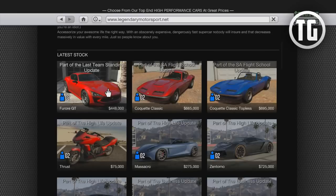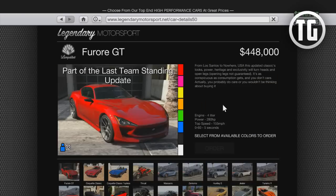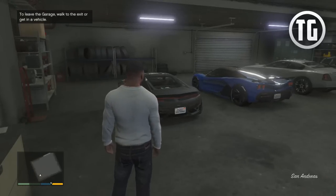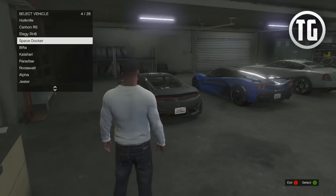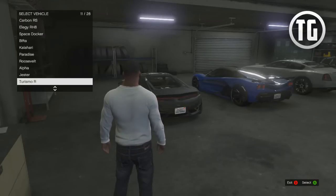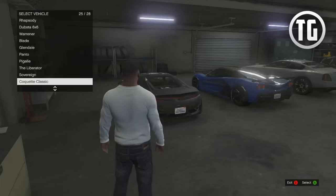To start off, the Furor GT can be purchased on the LegendaryMotorsport.net in-game website for the hefty price of $448,000. If you're not keen on dropping almost half a million dollars on a car you've never tried before, be sure to try it in single player by going to your garage, hitting right on the D-pad and then selecting the Furor GT from the list. I always recommend this tip when DLC comes out because it's an excellent way to test drive cars for free before you purchase them in GTA Online.